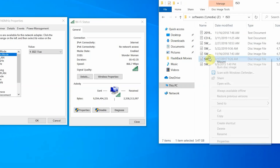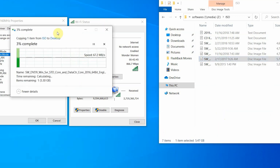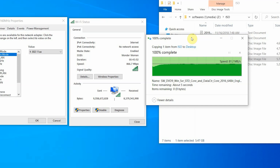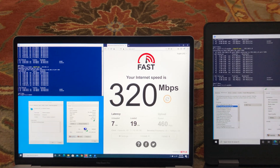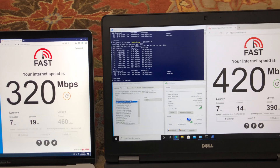For the second file transfer test, using the Wi-Fi 6 laptop connected to the same Wonder Woman 5 GHz-2 band at 867 Mbps, we transfer the same 6 GB file and get a solid average of 80 MB/s. So even though the Wi-Fi 6 laptop connected at a lower speed, it transferred files at twice the rate. Note that both laptops have SSD drives, so read/write speed was not the limiting factor.